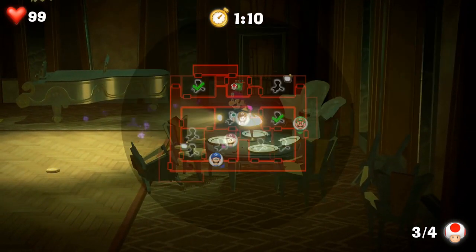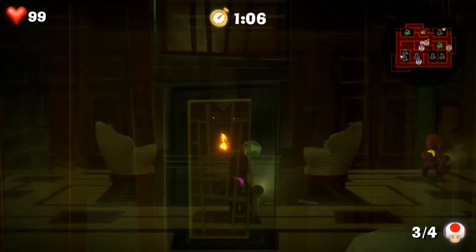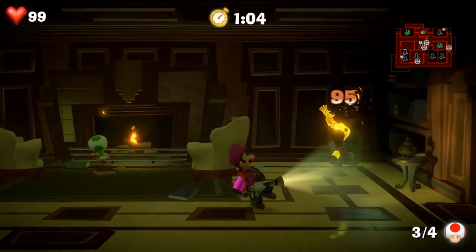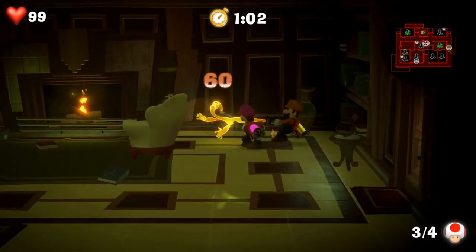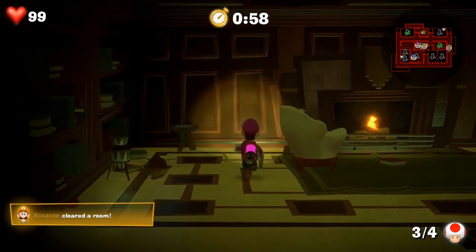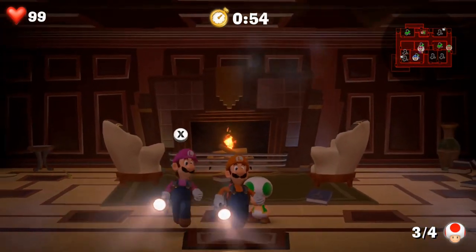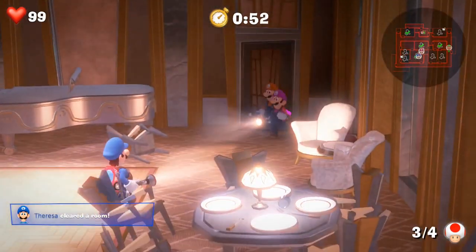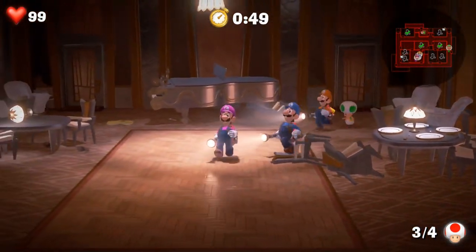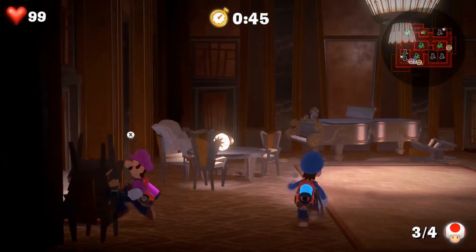Found a big room here. We have to clear the ghosts out of the way of Toad's path back to the portal, or else he's just going to freak out. We've got 50 seconds. Let's start searching for some time. Roxanne, you take them back to the portal and we'll look for clocks.